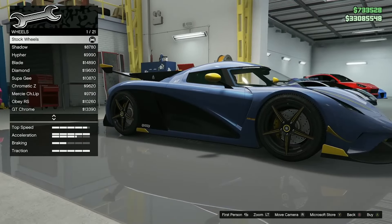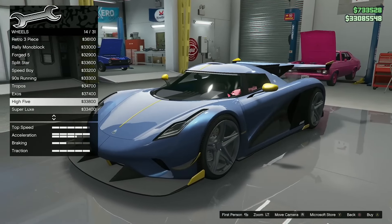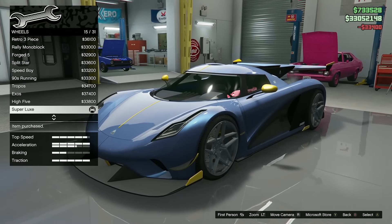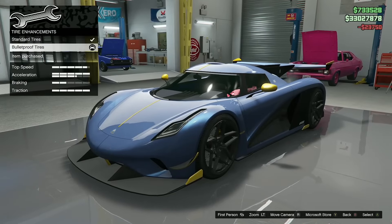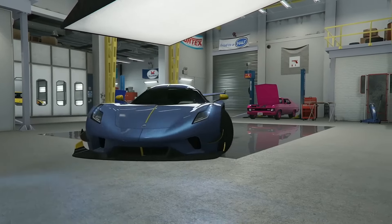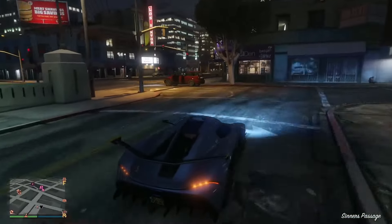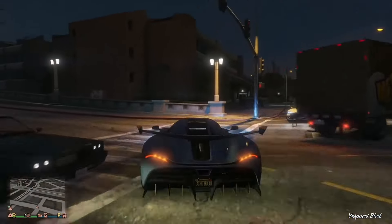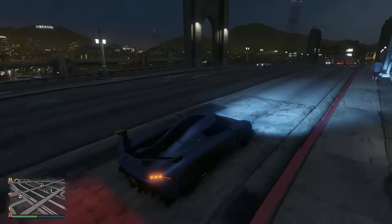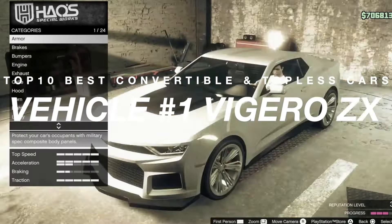With HSW improvements fully upgraded, it comes in at 150.5 miles per hour. Going into performance, the engine model appears to be a single overhead cam short V8, evidenced by the exhaust manifold seen when the rear bonnet is removed, and it features intercoolers located directly after the side intake, suggesting the car is turbocharged — the exact same engine model found in the Cheetah and the Turismo R. Overall, it has a great top speed, amazing acceleration, and above-average braking. This is a definite must-have in your arsenal of cars.